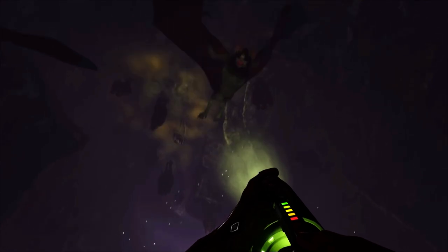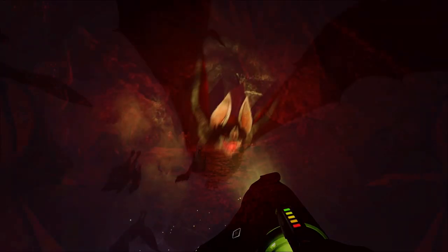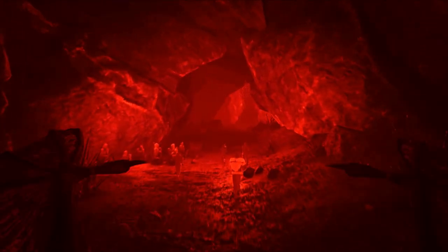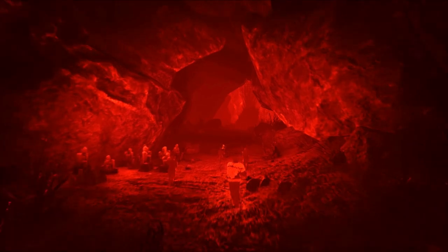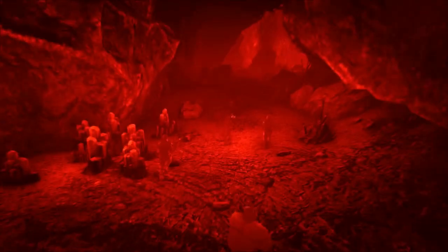Or this could be a new taming mechanic where you can only tame a Desmodus when your light is shining on it. This clip with the red lighting probably means we get night vision while riding a Desmodus due to their echolocation that bats have, which was mentioned previously by Wildcard, but not in the official dossier.